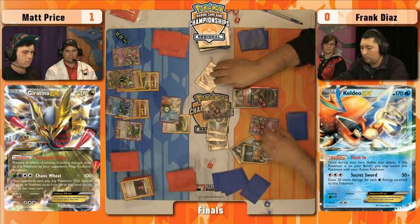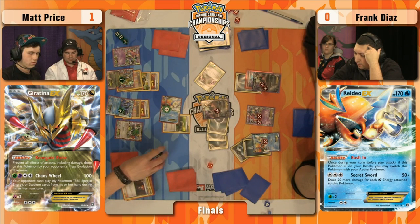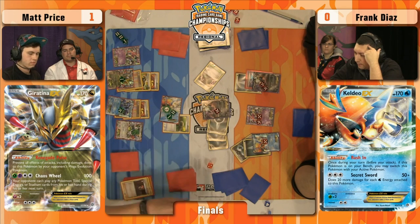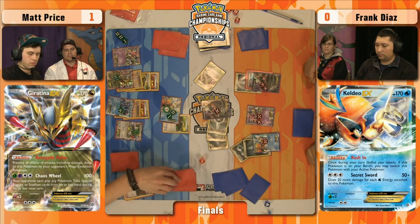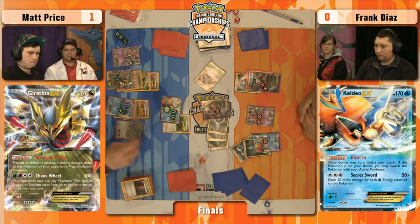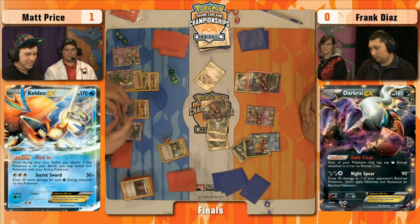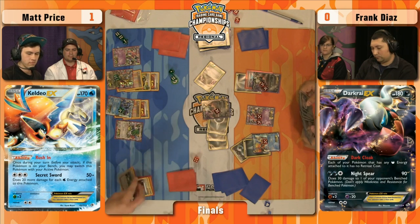Frank is going for the biggest Night Spear of the tournament — biggest flip for sleep. Huge flip coming. Night Spear — and where does Frank put the 30 damage? On that Seismitoad EX. Here's the flip — it's Tails! Keldeo remains asleep. Does Matt have any way to move it? Does he have a Super Scoop Up? Oh, wait — that was just the poison damage. He does have the Super Scoop Up — Heads on the Super Scoop Up! Wow. The crowd goes wild. That might be regional winning. If he gets to Chaos Wheel with a Hypnotoxic Laser and knocks out Darkrai — all of a sudden Frank is left with just Pokemon that get knocked out by Chaos Wheel.